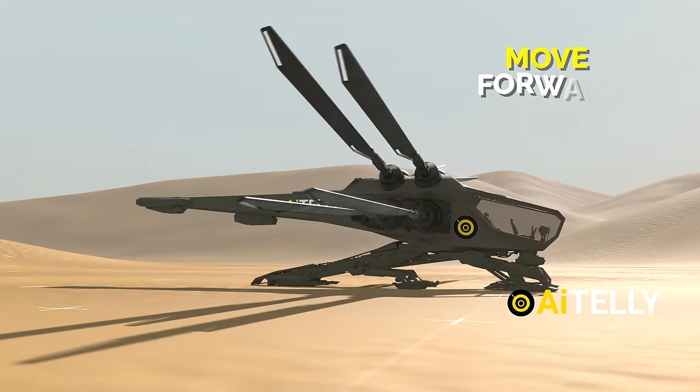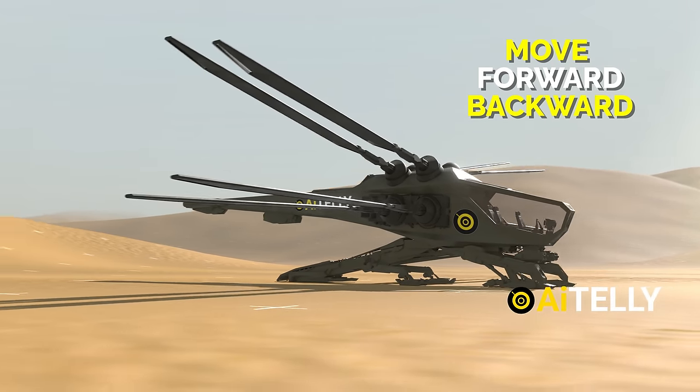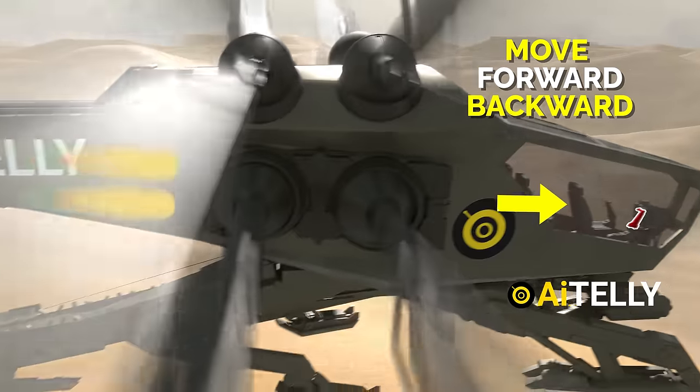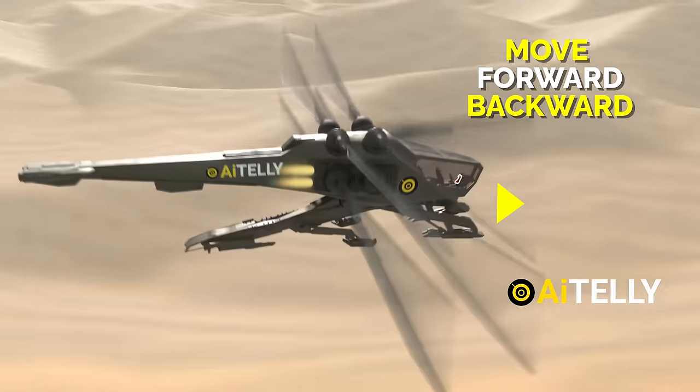Now this craft needs to move forward or backward. By pushing the control forward, the blades will shift their angle, indirectly causing the ornithopter to move forward, as shown in this animation.